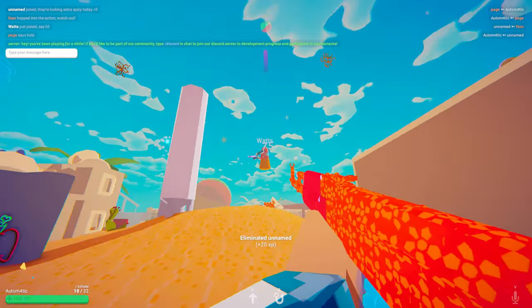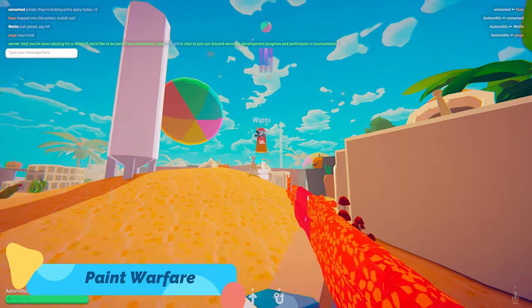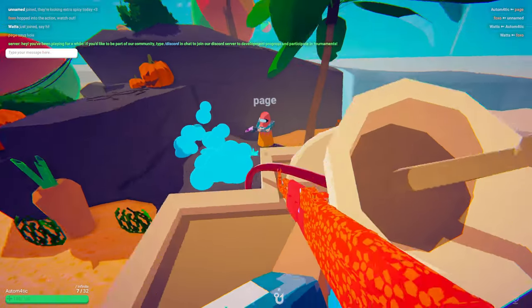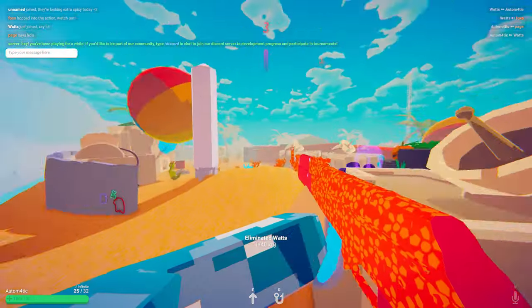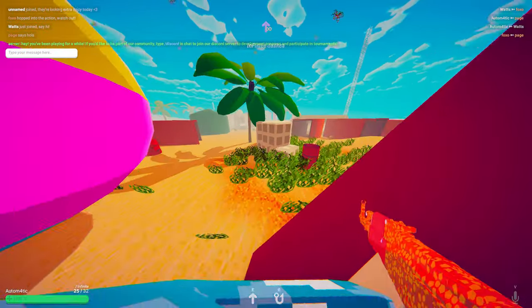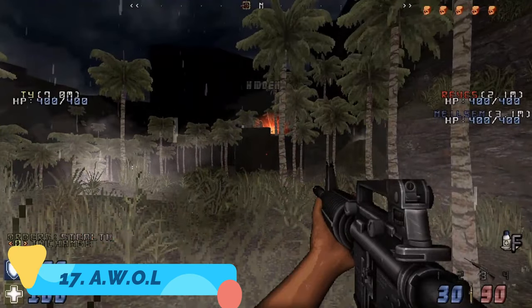Next up we have another cool FPS I recently found on Steam: Paint Warfare. Paint Warfare is a free-to-play fast-paced arena style first person shooter with a unique movement mechanic system. Currently there are four maps and a single game mode, which is a free-for-all deathmatch where your objective is to kill as many enemies as possible and climb the leaderboard. It's a pretty fun game for low-end computers.